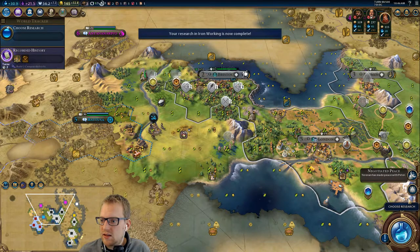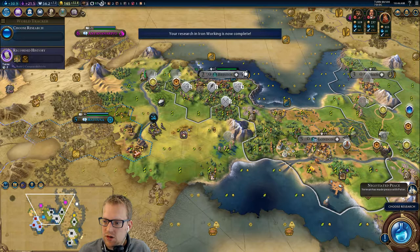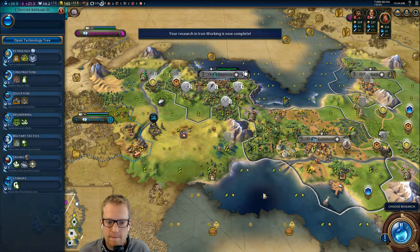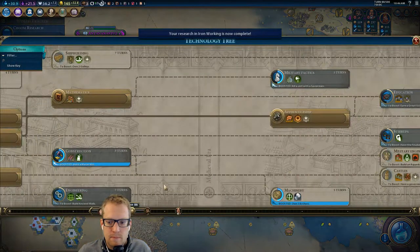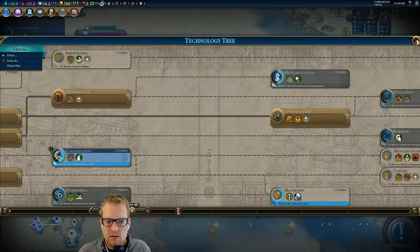Turn 88, the Colossus. It's not one we keep track of. We're going to boost this, which means we should maybe get construction.